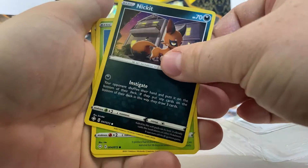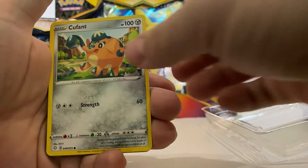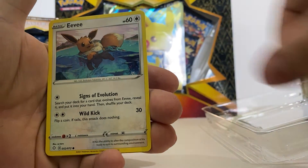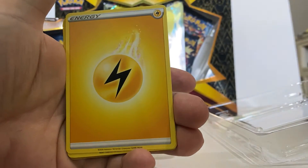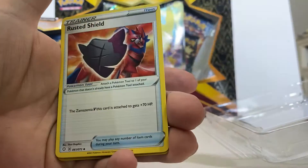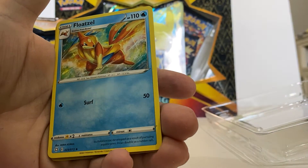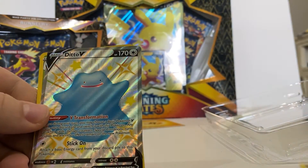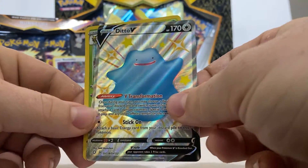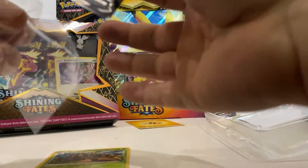Let's see what we got: a Nickitt, Calcenea, cool thought, a nice little Eevee, a Brozzel, energy card, Rudam, Rusted Shield, a Flaaffy, and a V Ditto — let's go! Real boom, sleeve that up.